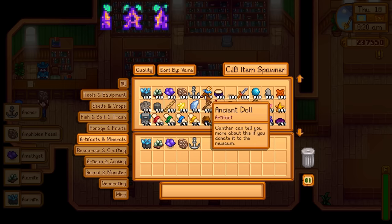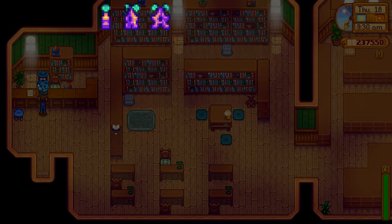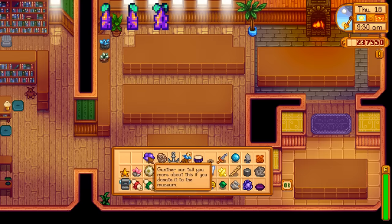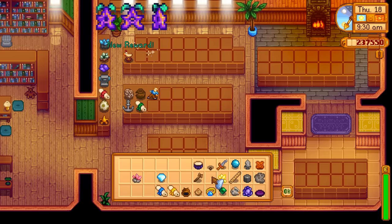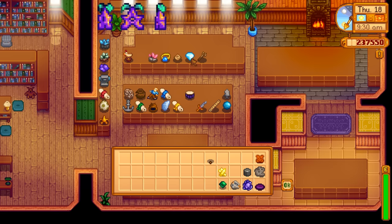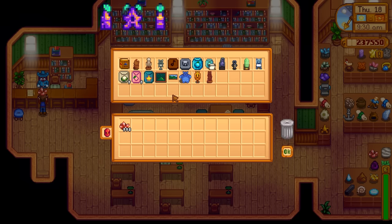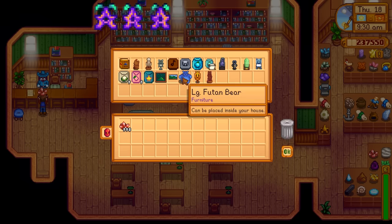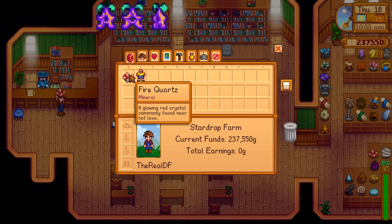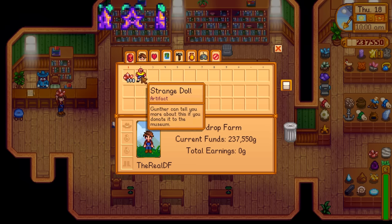We need 60 items just to unlock the sewers — luckily I'm sitting with 36 right in front of me. You're likely to start finding artifacts almost on day one. If you spend any time in the mines you'll find them. See those little worms in the ground? Dig them up and you'll find artifacts. Processing geodes is also a great way to find these. 60 may seem like a lot, but you'll do it naturally. Here's a tip: mouse over an item — if it gives an accurate description, you've donated it; if it says 'Gunther can tell you more,' you still need to donate it.